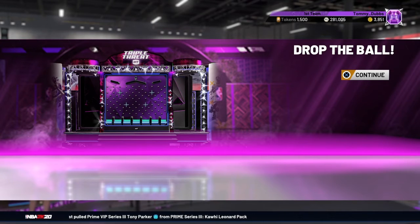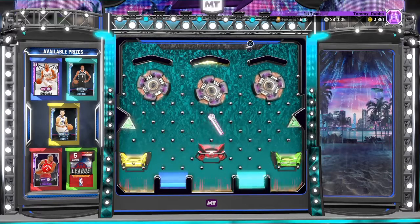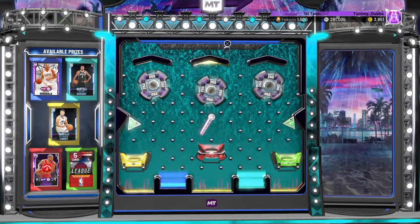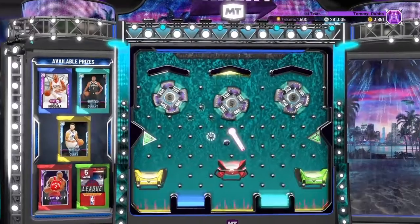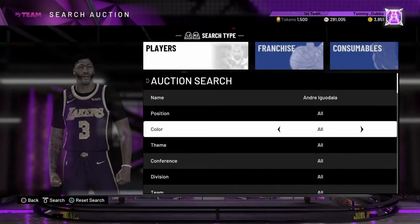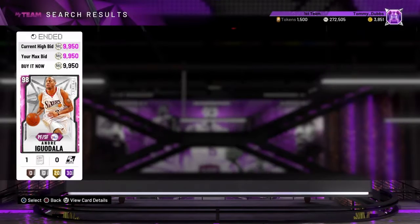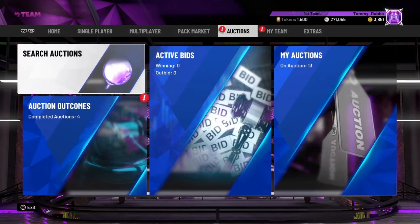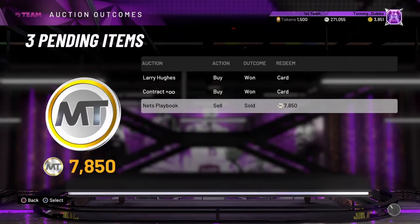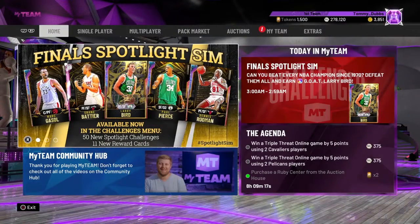New locker code is finals-spotlight-sim. It looks like Pink Diamond Iggy, Diamond Kevin Durant, Diamond Steph Curry, Amethyst Kawhi Leonard, and a pack. We dropped it and got the Kawhi — not what we wanted. But searching for the Iggy: when a guy's in a locker code, you know he won't be much. This Iggy was going for about 25,000, and there's one for 9,950 — we'll take that all day. We also had a Nets playbook from a pack that we sold for almost 8,000 MT.